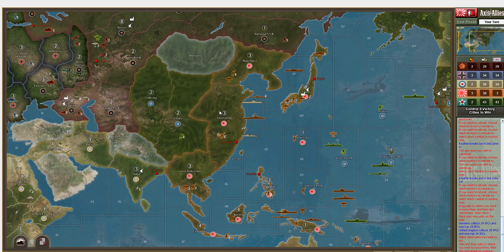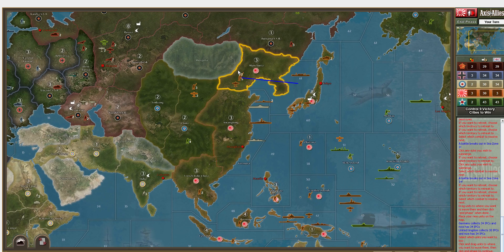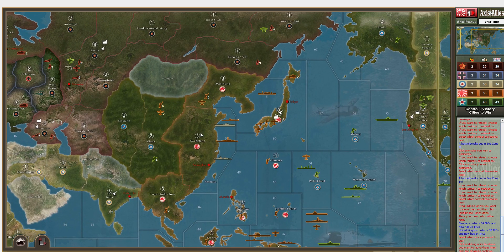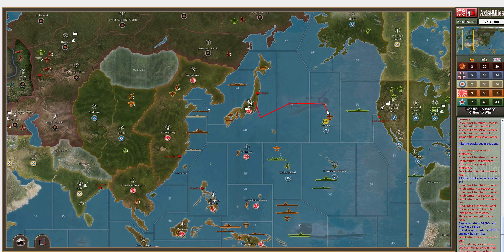Now we're going to look at the Japanese. What do we want to buy? Let's pick up a sub, and I'm going to buy an industrial complex because I want to put one over here in Manchuria or China. That leaves us with nine dollars. Can I get a fighter? No. Let's go with another sub.